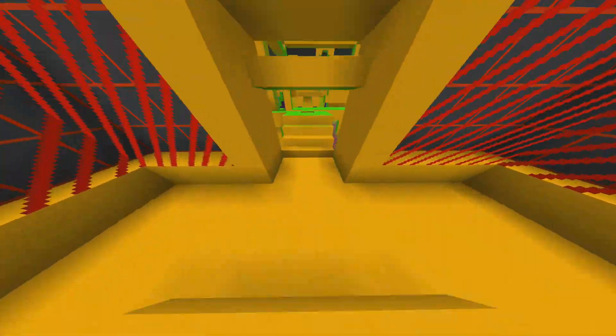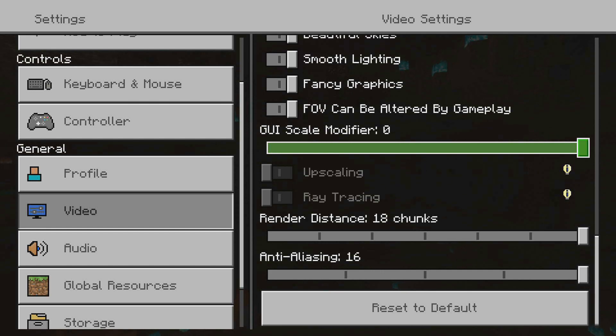You've probably seen this option in Minecraft settings — ray tracing. You can't turn it on. Why? Let's get into it.